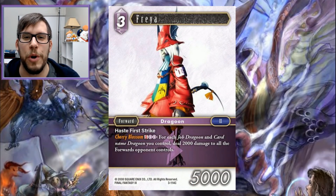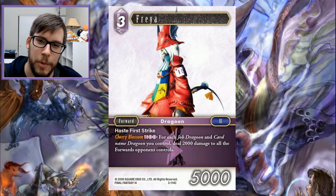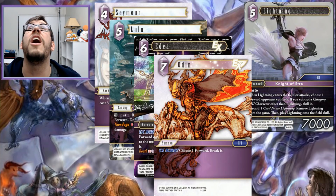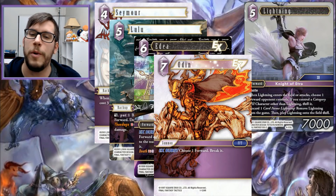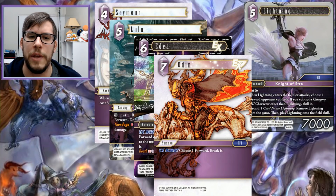Moving on to our honorable mentions. Of course we're going to start off with Freya — no, I'm sorry, just kidding, that one was just for Okimoto. So we have Seymour, Lulu, Yda, Odin, and the five-drop Lightning. There's a ton of honorable mentions. Seymour breaks backups, Lulu has Thundaga and pretty much enabled the entire 'win with lightning' strategy if you went that route.